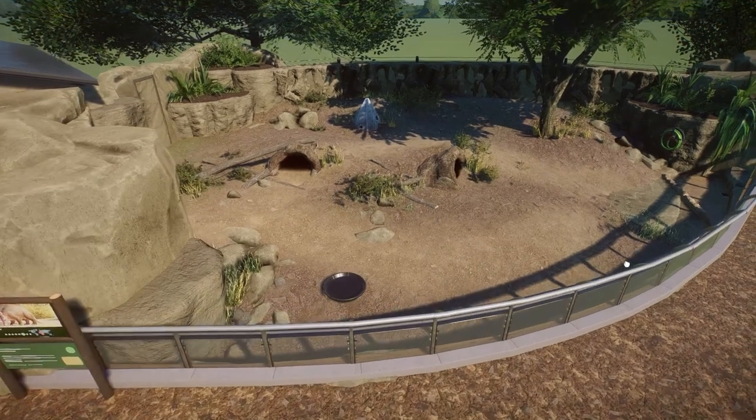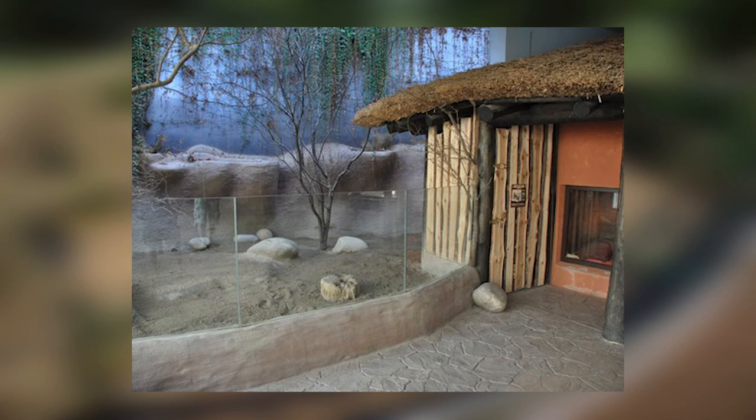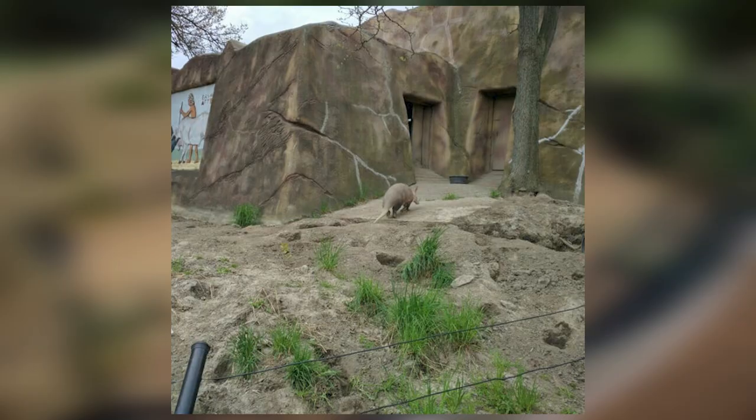Looking at reference pictures - this first one is very similar to what I've built. You can see on the right hand side is their little den area with what looks like a heating lamp, and then a big dirt area on the left where they could come out and walk around. Very little planting because they're going to dig a whole bunch. The next picture shows some grasses but mostly just dirt all over the place, little holes everywhere from foraging and digging, with a little black bowl and doors back to the nocturnal sections.